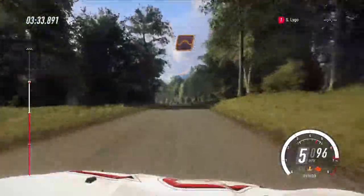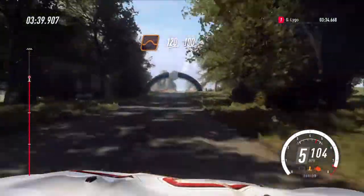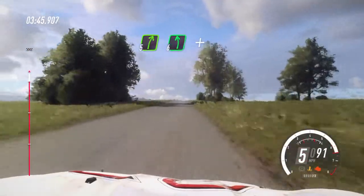Flat pick jump. 120, flat crest. 100. Crest and 5 right over a crest. Slow, 6 left and turn unseen square right.